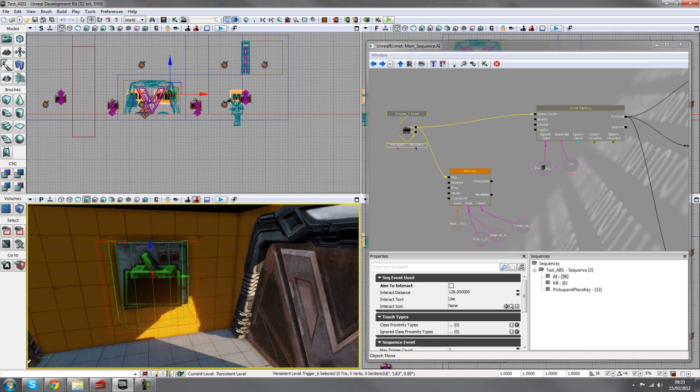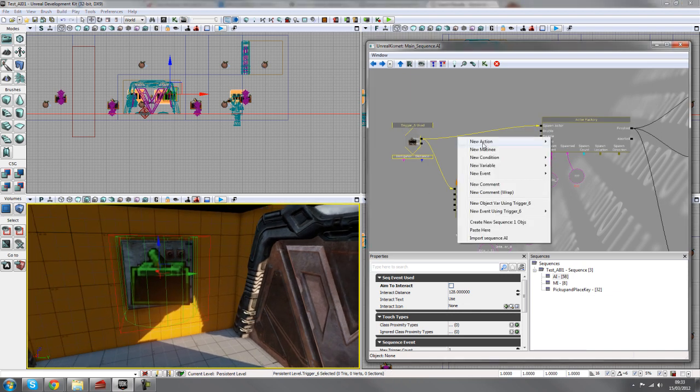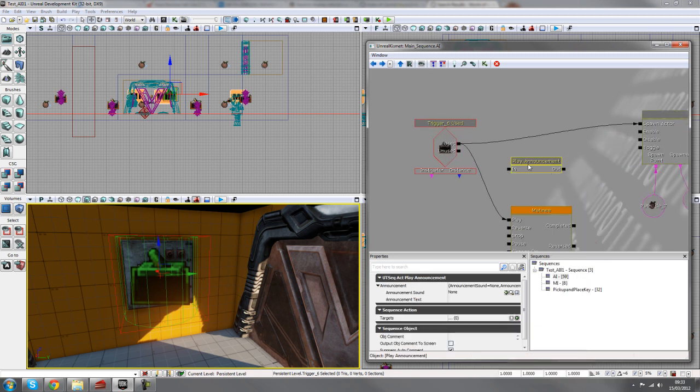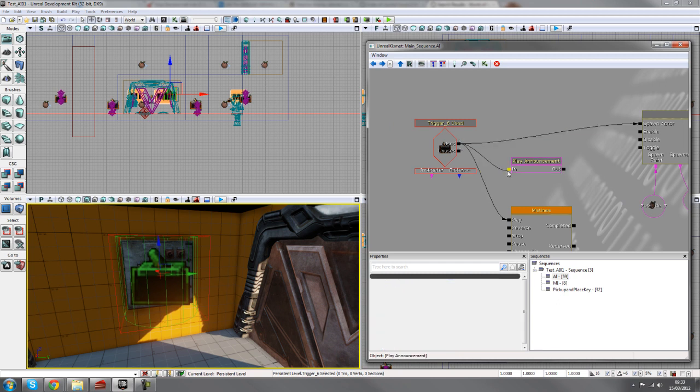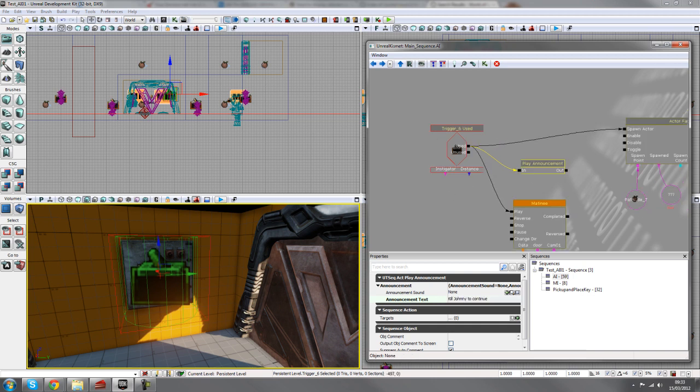Now we need to give the player a bit of direction — give them a mission to get through this section. I'll right click in Kismet, go to new action, then go to voice announcement and play announcement, and I'll hook that up into the used trigger. This node can display a message on the screen with any information you want to convey to the player, so I'll put 'kill Johnny to continue'. This gives the player a message about killing the bot in order to get to the next area.